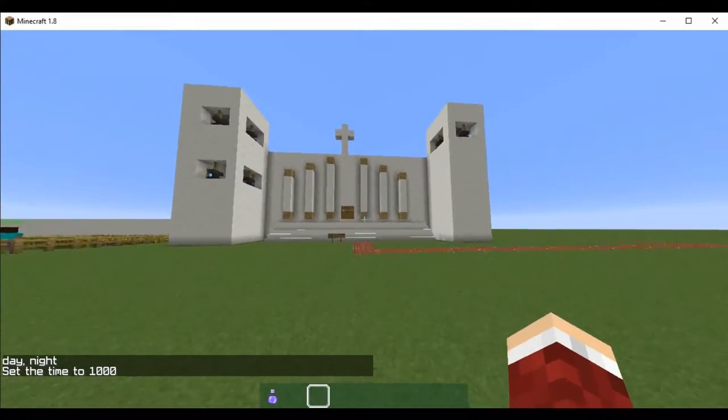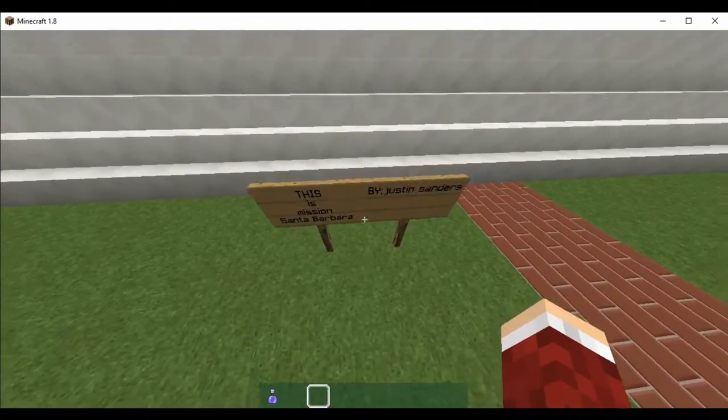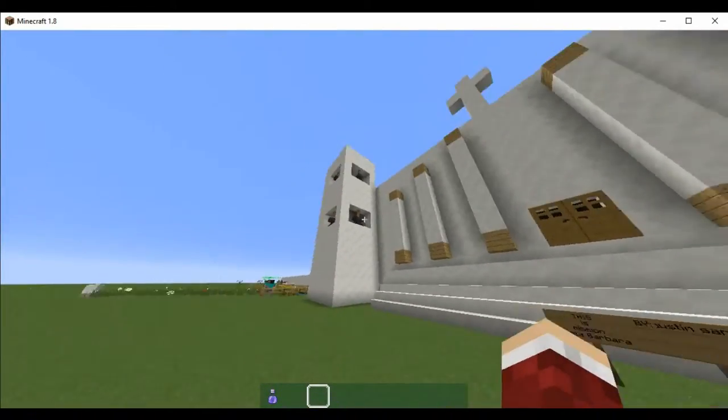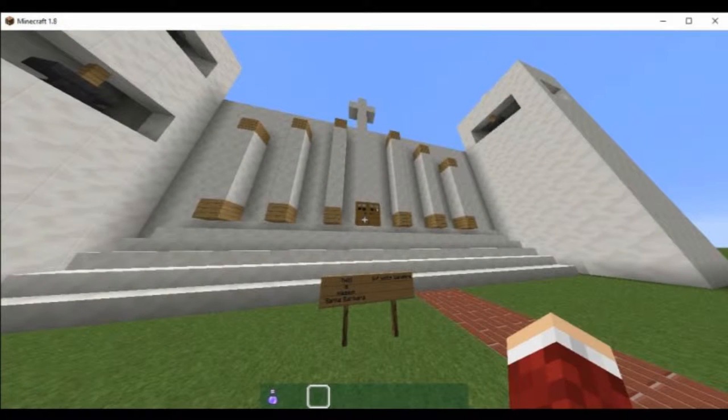Hi, this is Justin and this is a tour of Mission Santa Barbara in Minecraft. For the outside of the mission, you can see the bell towers and the columns and the Christian cross on top. Santa Barbara is the only mission with two matching bell towers. One was built in 1820 and the second was added in 1831.